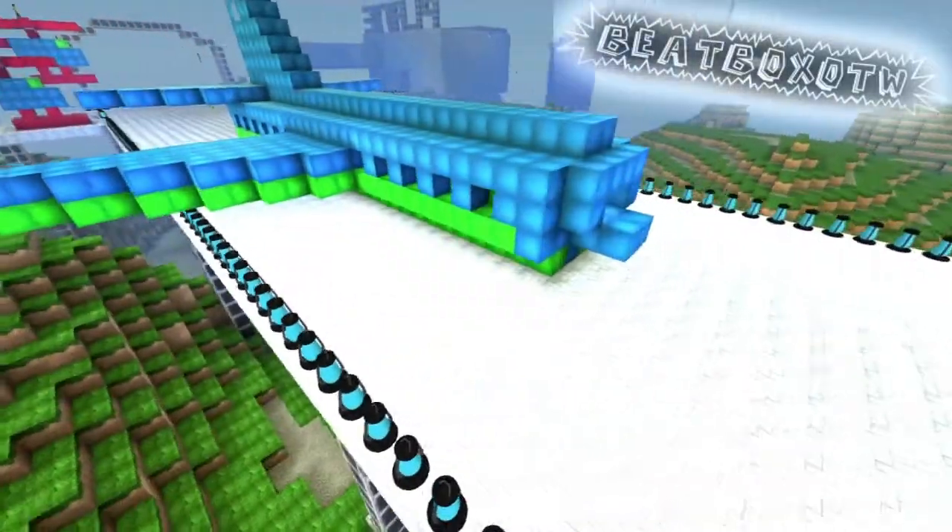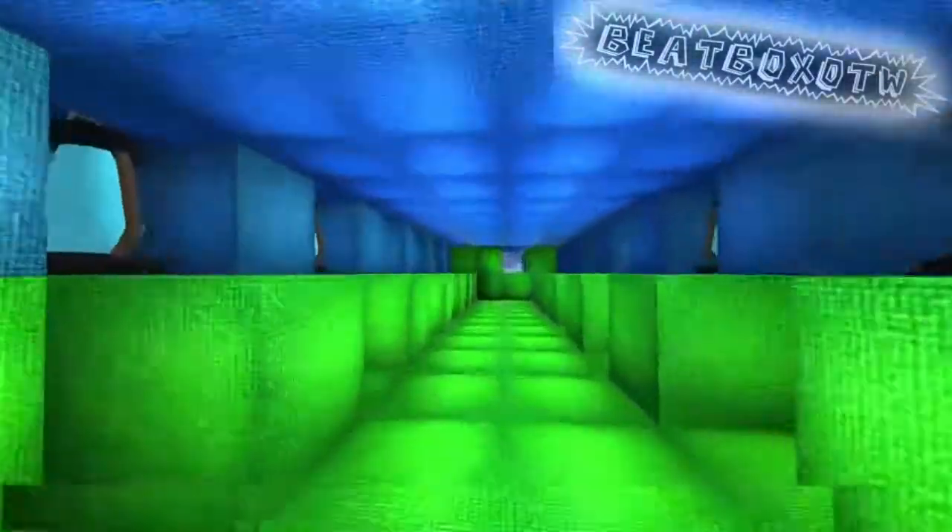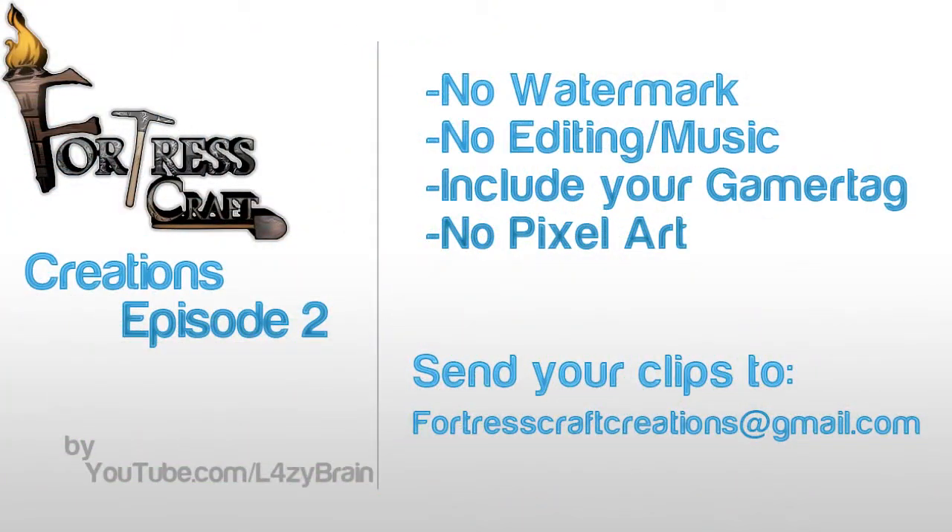He also made a whole hangar for his plane, and then he has the main plane in the middle — really cool. Be sure to send in your creations for episode 3 of FortressCraft Creations.